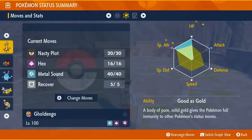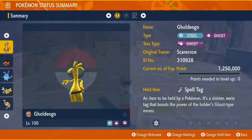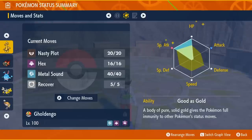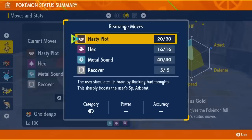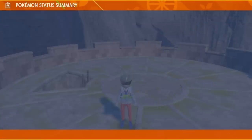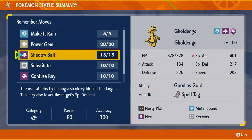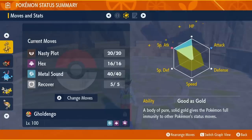The moveset for Goldango is Nasty Plot, Metal Sound, Recover, and the fourth move is up to you. I found Hex to be personally the most reliable. A lot of times when you're doing solo raids, your AI teammates will sometimes status the opponent — burn, poison, or paralyze. If they do that, Hex becomes a 130 base power move, which is really strong. Other options are Make It Rain, which is strong right off the bat but drops your special attack by one stage; Shadow Ball, which you can just spam reliably; or Flash Cannon for similar coverage on the Steel side. You can freely change your moves and switch them in and out depending on the raid type.